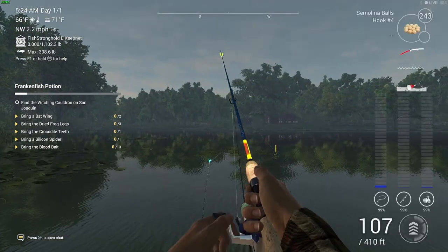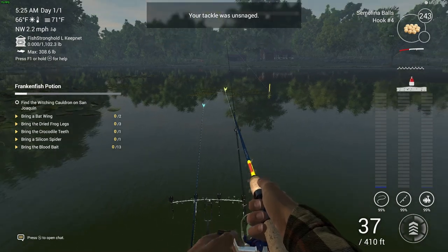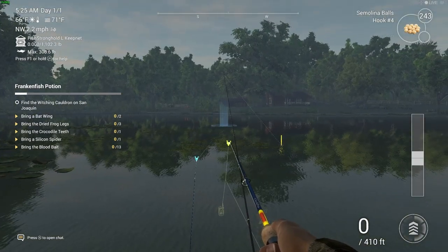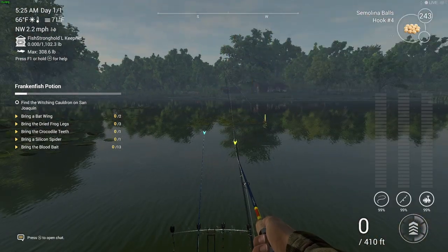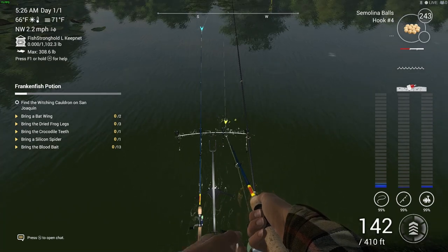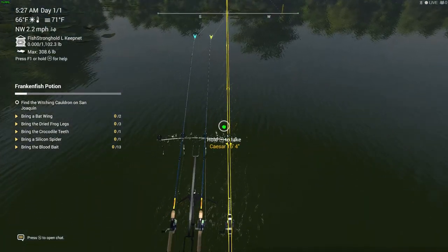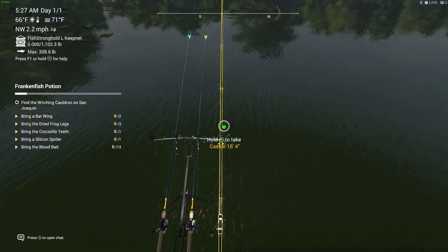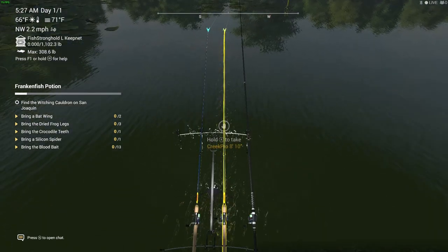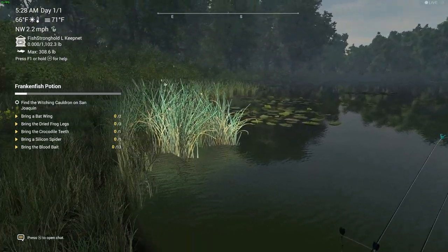If there's no bite, reel in and recast. If you're sitting here waiting too long to catch a fish, that's normally a sign you could be using the wrong line, the wrong hook, or the wrong bait. You can come to the map, go to 'Fish Species', and it will tell you what fish are in this lake and what bait they prefer. If you click on a species, it shows their preferred baits and spinning lure types.